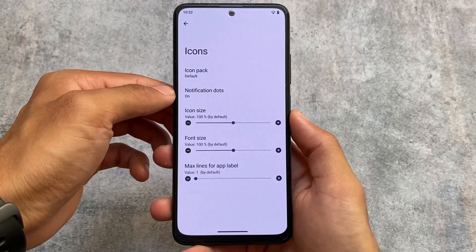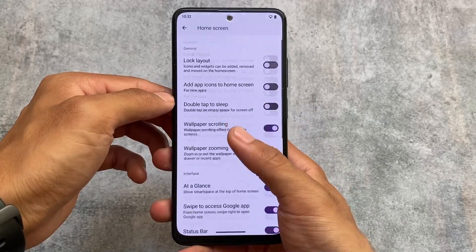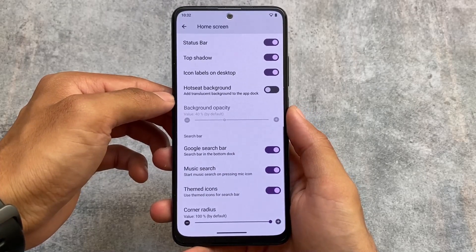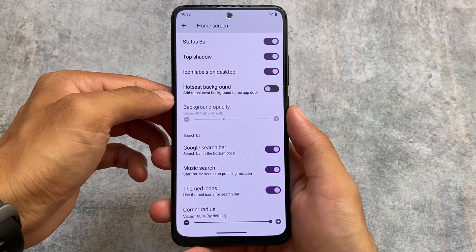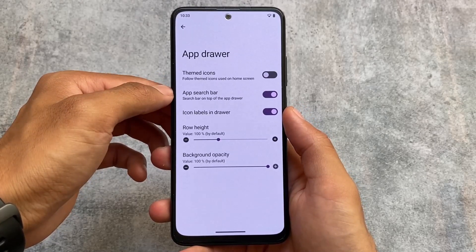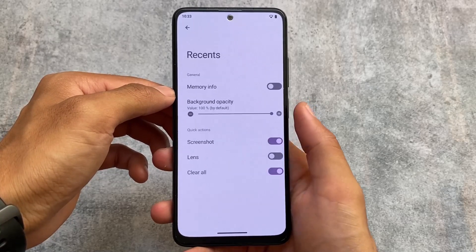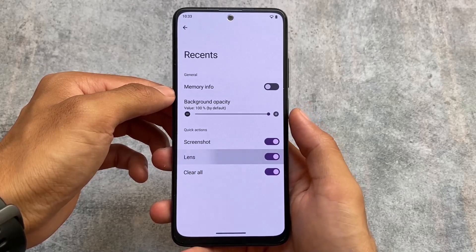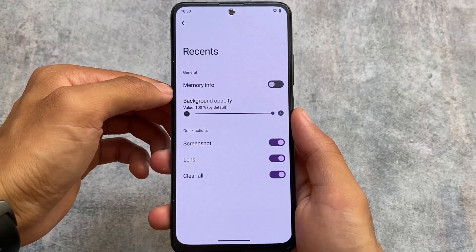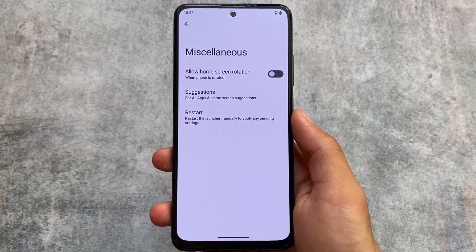First of all, the default launcher — we didn't get the Pixel launcher, which is actually good. All these features are available in every other custom ROM too; this is based on Launcher 3 and we have the same features like in AOSP. One thing I noticed in the recent panel is the 'shake to clear' recent option is not present, and according to me that's good because a lot of custom ROMs are adapting to removing that.